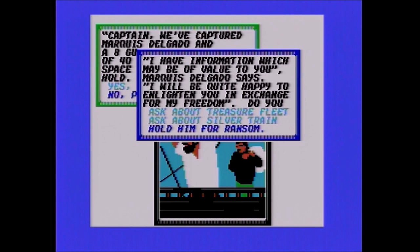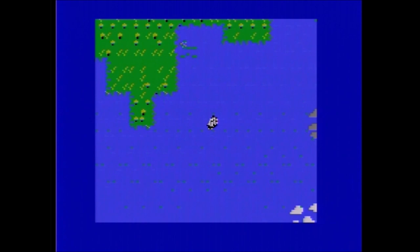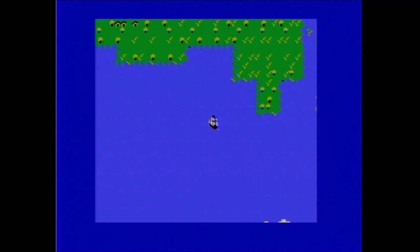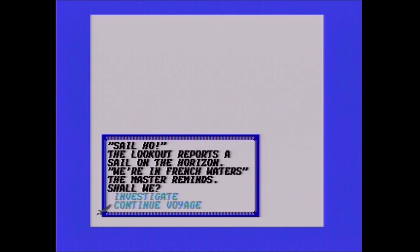When you capture a pirate you can hold them for ransom or ask them for information. I never really ask for information. It's not a ton of money but I take the ransom. If I see a silver train or treasure fleet at a city I'll attack it, but I don't specifically seek those out unless the information tells me about one and I'm nearby. Sometimes it's a lot of money, sometimes just a fair amount.